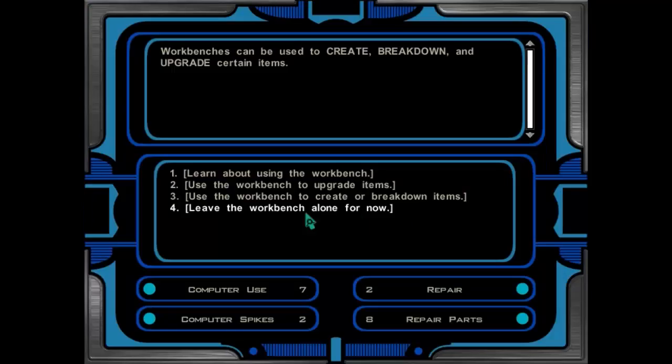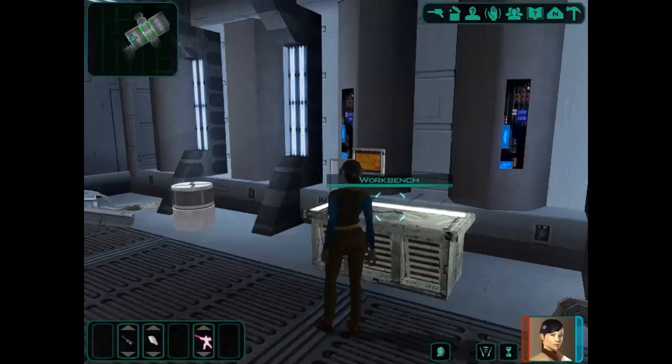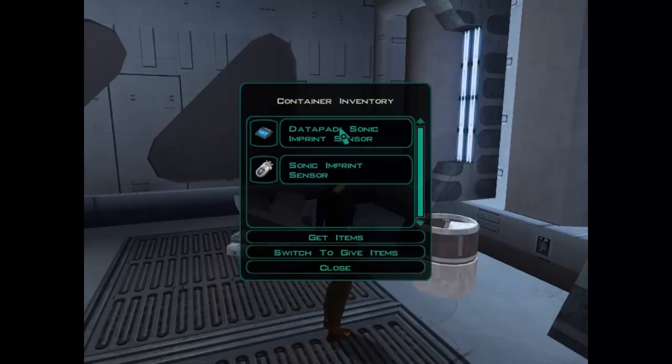There's also a workbench here where we can upgrade items. I don't think we have anything to upgrade at the moment, but we can create some items. There's some computer spikes here - let's grab a couple of those. They cost 12 components and we've got four of them now in our inventory. There is a plasteel cylinder here as well. Let's open this and have a look. We have a sonic imprint sensor - and that sounds like exactly what we need.